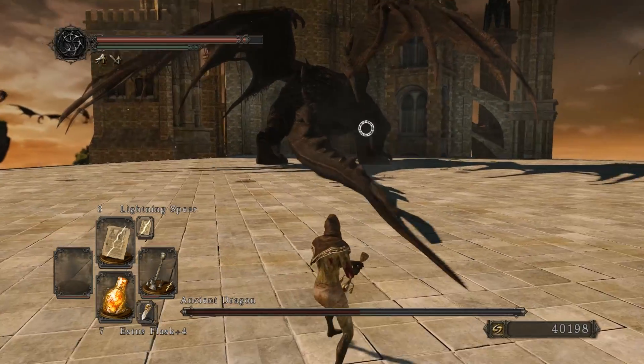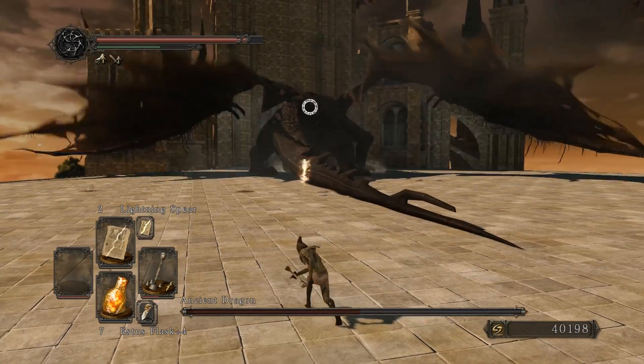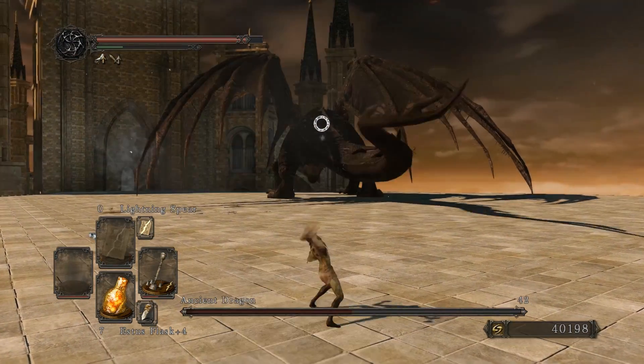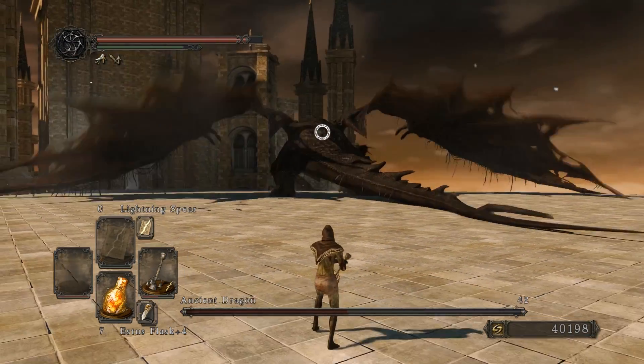As you can see, this time he didn't take flight as expected. When this happens, just keep your distance and wait for him to turn towards you. Luckily I have magic so I could get a few hits off.